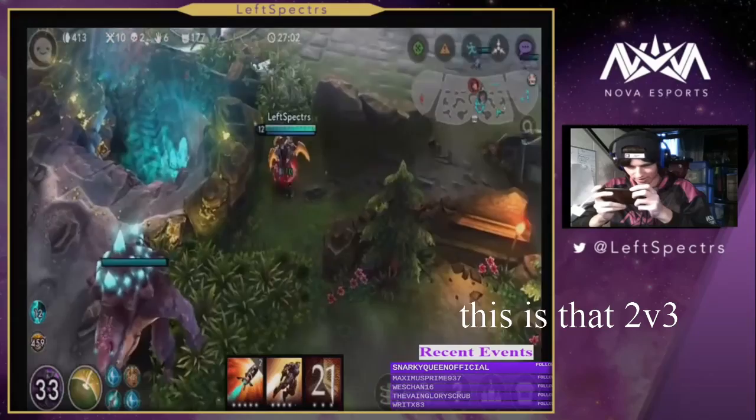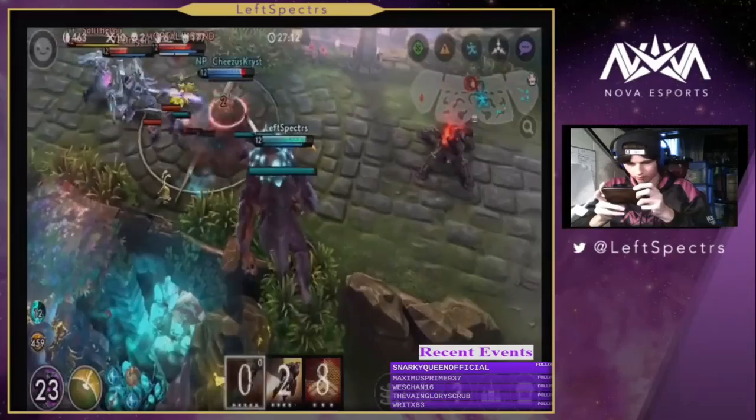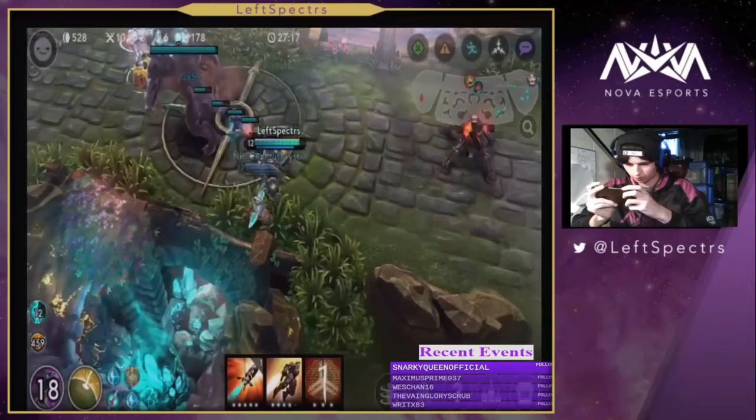I won a 2v3 where my support was AFK, just carrying on CP Baron solo. So this video is just a short video to explain to you why CP Baron is a thing, what you build him with, the items you start with, and how you should draft it if you're gonna play it in ranked.